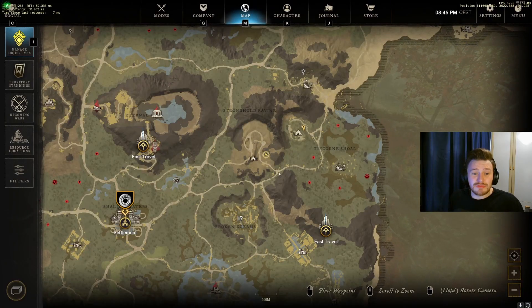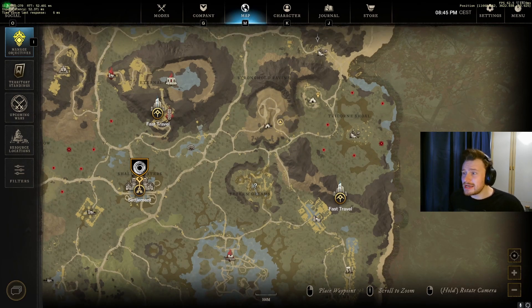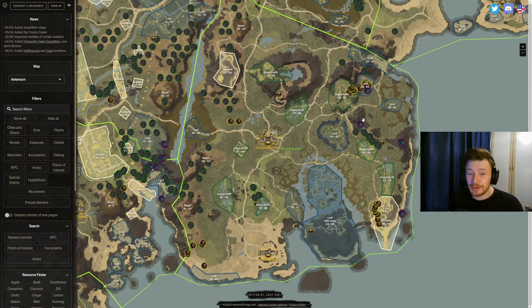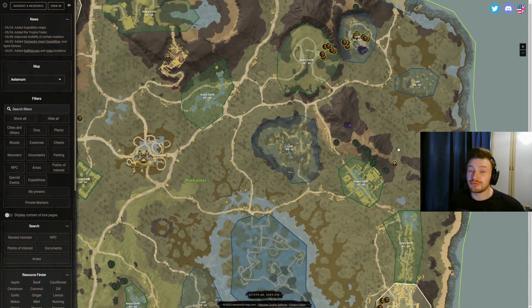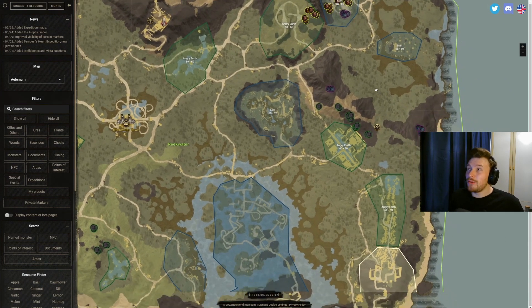This spot links up nicely with heading straight down towards the rock just above the fast travel point, which has iron and star metal on it. Bringing up the New World Fans map — big shout out to New World Fans, I'll leave it linked in the description — you can see this is where we got the orichalcum, and then if you head down to this rock there's some star metal, loads of iron ore, and then more star metal off to the side. It's a really good location.